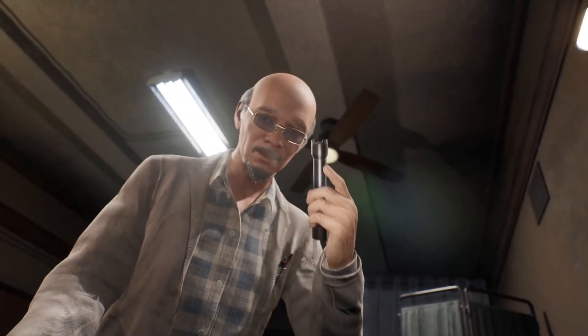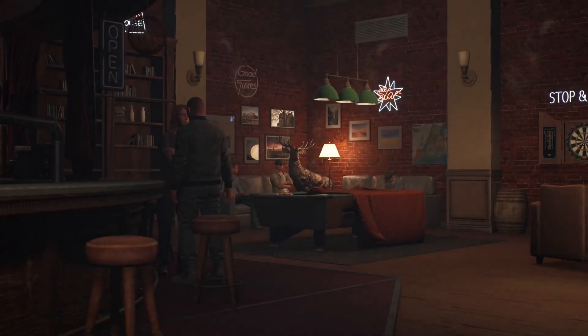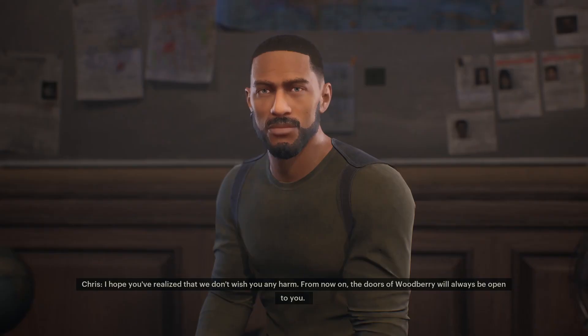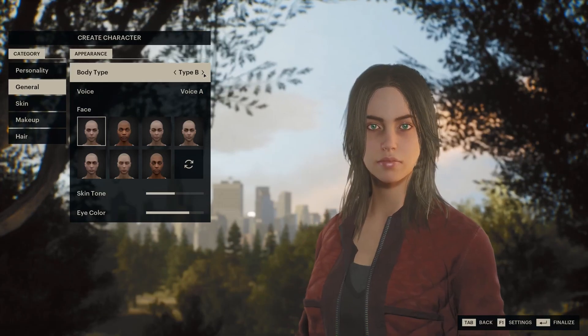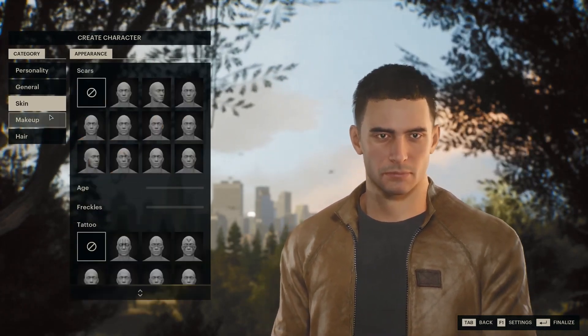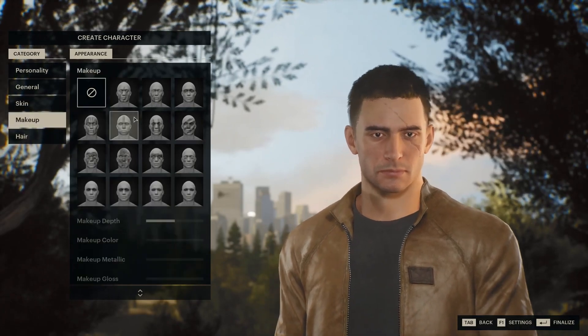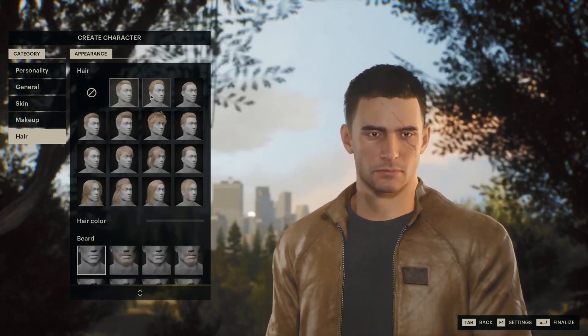The game begins after you are rescued by the survivors of the Woodbury Colony, your new refuge and safe home. From now on, the doors of Woodbury will always be open to you. But first, you will create your unique character — select a personality, choose a gender, and customize every detail, immersing yourself in our vision of post-apocalyptic America.